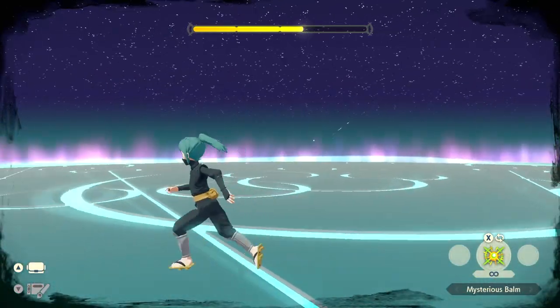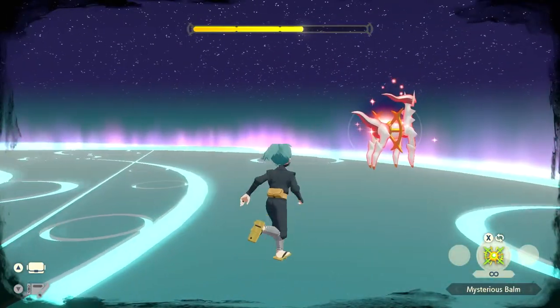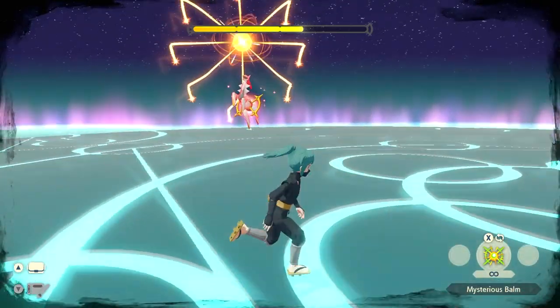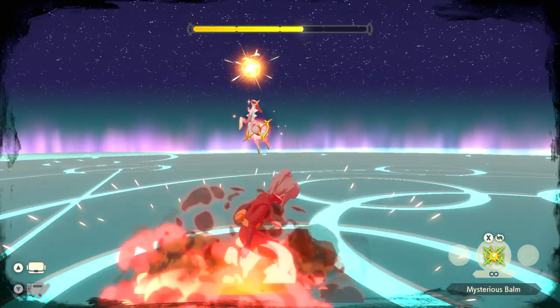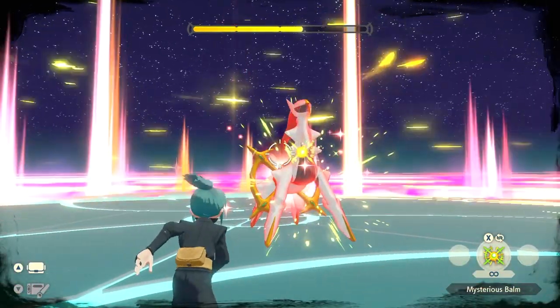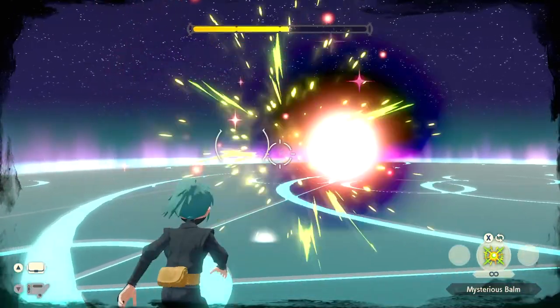It gets a bit tricky because he'll spawn in the middle through these cracks and fly at you — as he breaks through you want to dodge at the last second. Be careful here because he may immediately use his laser attack and catch you off guard. He should then do his area-of-effect thing again, so stay close to him as soon as he disappears. Anytime he's red you need to be standing near him as much as possible.